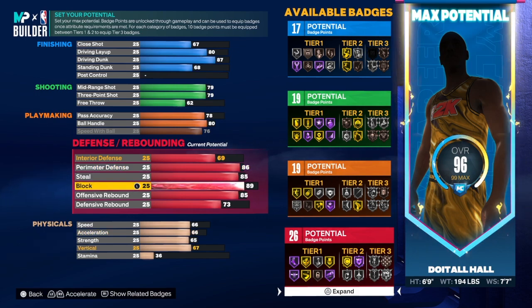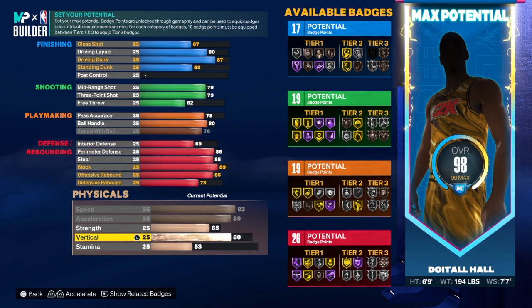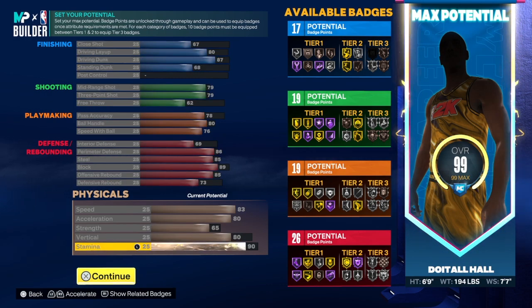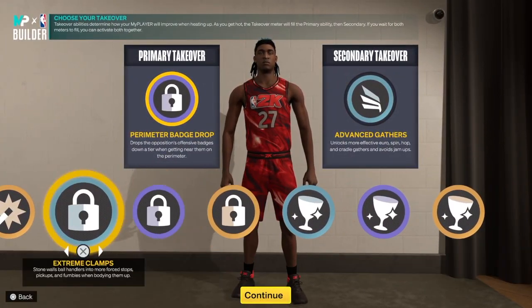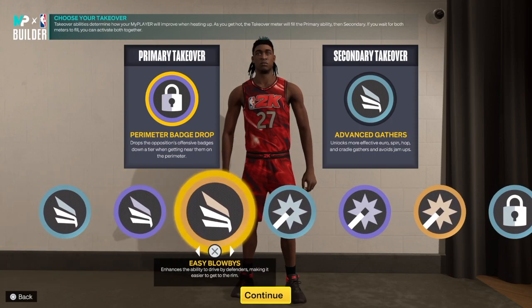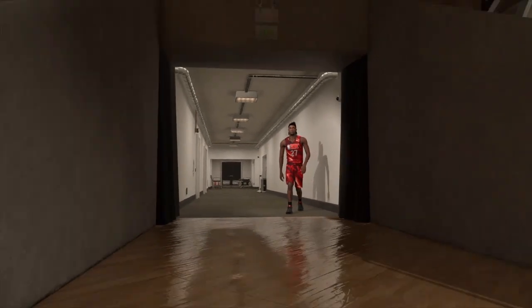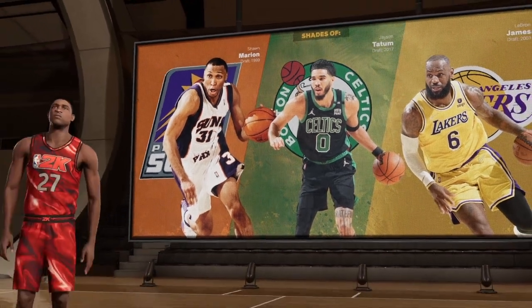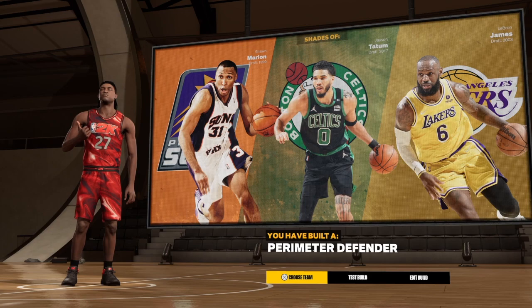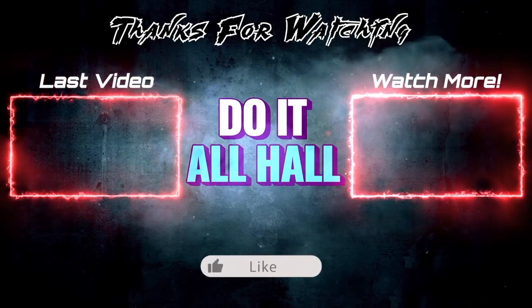Look at that combination: 17 finishing, 19 shooting, 19 playmaking, and 26 defensive badges — that's crazy. We've got 83 speed, 80 acceleration, 65 strength, 80 vertical — that's optional, you can do 75 and be fine — and the rest goes into stamina. For takeovers we have rebounding, perimeter defense, shot creating, and finishing — choose what you want. As for the shades of: there are three people — Shawn Marion, Jason Tatum, and LeBron James. If I had to pick one, it's LeBron James.